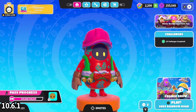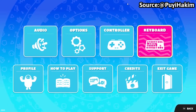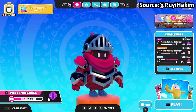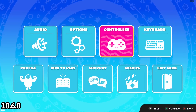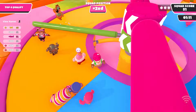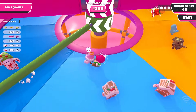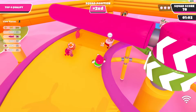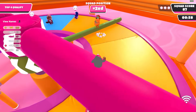Sometimes when loading into a creative-made round it'll kick you back to the lobby screen — this is rare and only happened to me once this update. Resetting key binds causes the navigation bar to show double icons, both for mouse and keyboard and for controller. I can confirm that in the 10.6 update, at least on the PC port, resetting your key binds results in double glyphs or double icons.